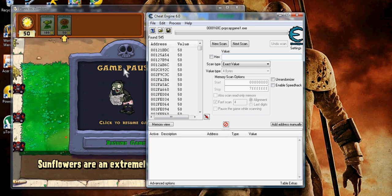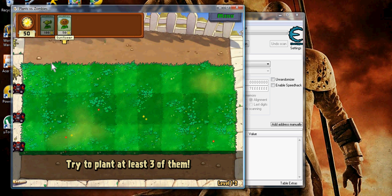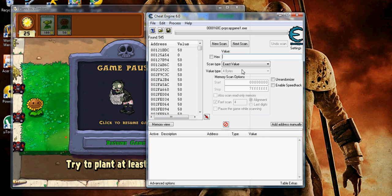After that, what you'll have to do is go back to the game and do something that will either raise or decrease your sun power, such as put down a sunflower. Now I have 25, so I'll write in 25 and click Next Scan.